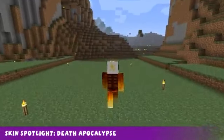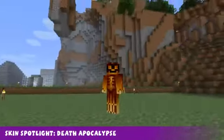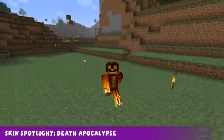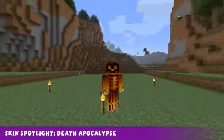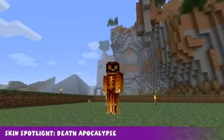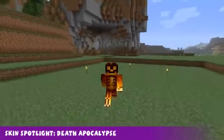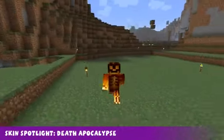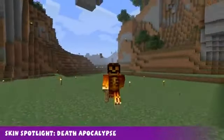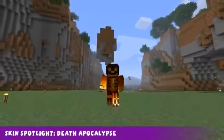Welcome to the skin spotlight. This week's skin is this awesome death, apocalypse, sort of fiery skin. And I've got to say, this is pretty damn awesome — I like this skin a lot. As usual, the skin will be in the description ready for your downloading pleasure. I believe this skin was also part of some kind of contest — I hope you won because this skin is damn awesome. That's pretty much it for the skin spotlight this week. Be back next week with a new skin, but stay tuned, because coming up next we have the creation spotlight.